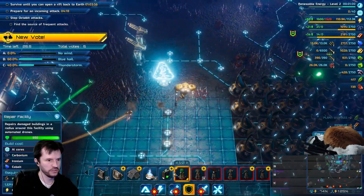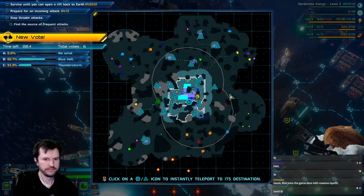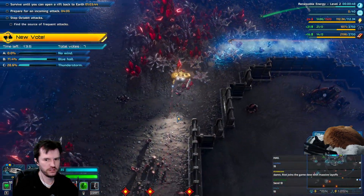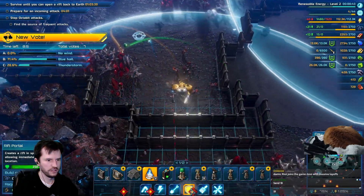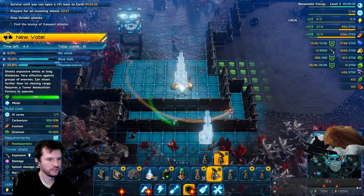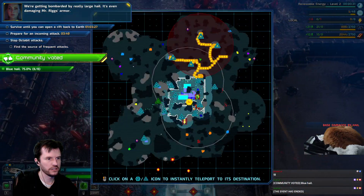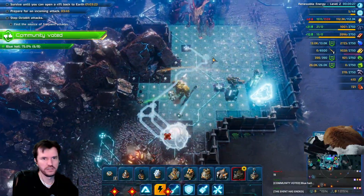I need more AI cores. There are three bases or something to the south that I need to deal with. We're getting bombarded by really large hail — it's even damaging Riggs' armor. Like all those outposts. Gross.